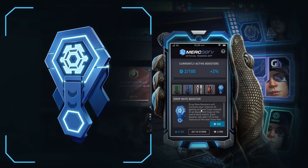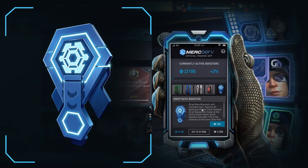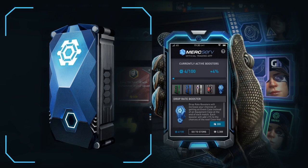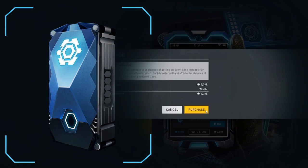Drop Boosters are also available, which have been completely reworked since Rogue on Vogue. Each booster increases the chance that your next Equipment Case will instead be a guaranteed Event Case. Once you get a case, your booster count will be reset.